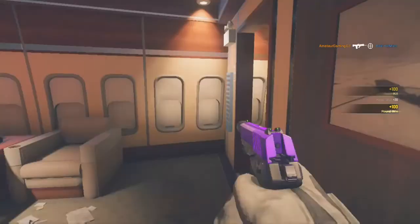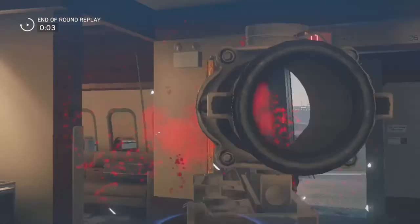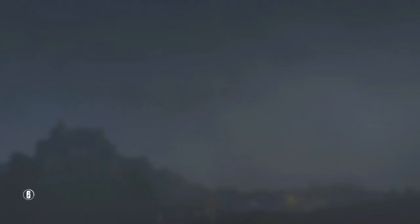Ying would also be very good paired with Fuse — you could flash the room with your candela charges and then while the enemy is stunned, send Fuse in to fuse the room. No one can see where they're running, so Fuse can get a couple of kills.